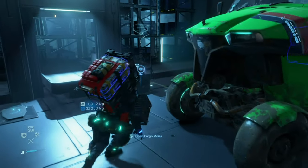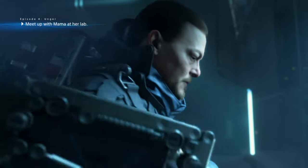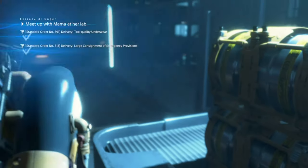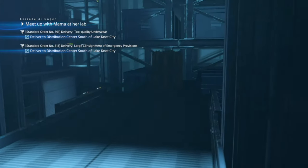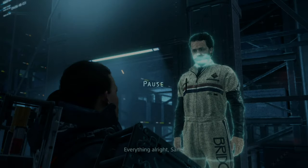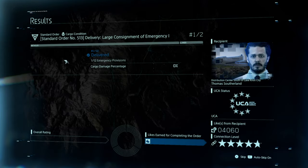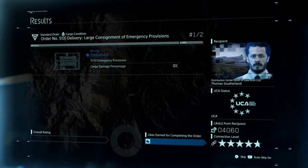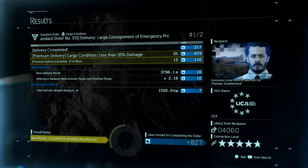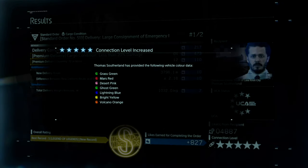I'm at the next stop where I'm going to drop off the premium delivery. This is what you're looking out for: the Legend of Legends notification at the bottom right corner — that is what you're looking for. I'll take that reward as well.